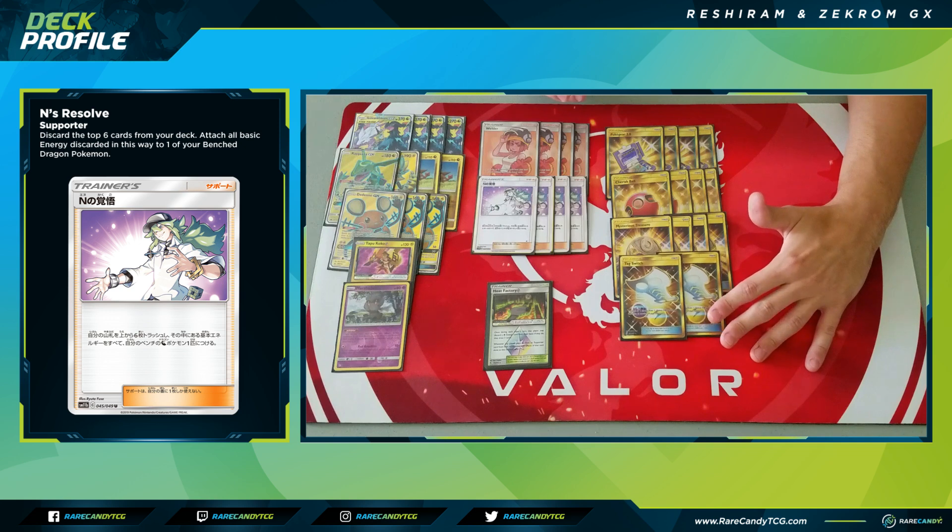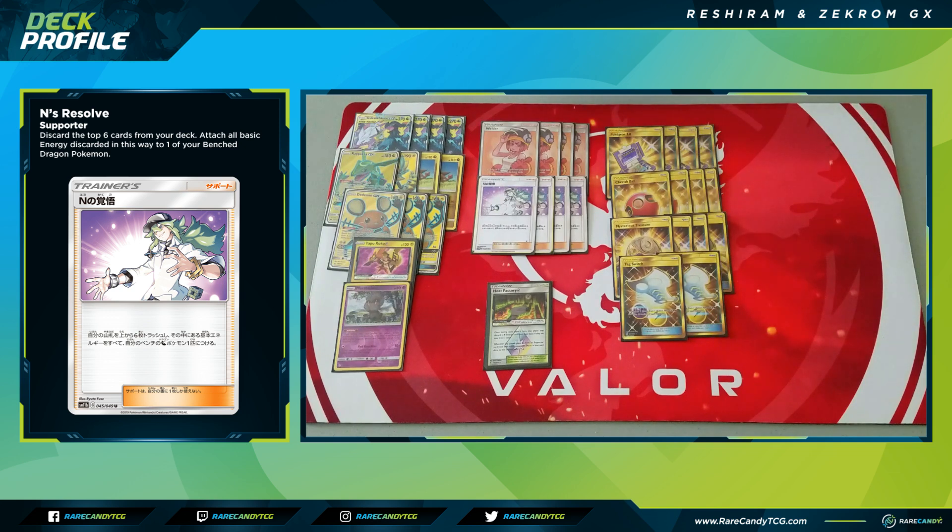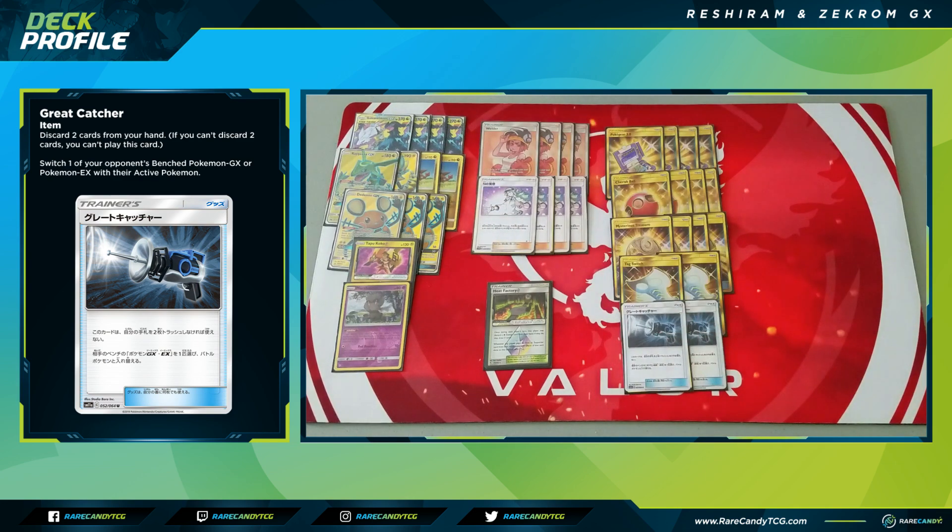We have two copies of Great Catcher, a new card from Cosmic Eclipse. You discard two cards from your hand and switch your opponent's active with one of their benched GX or EX Pokemon. As a super aggressive deck, Great Catcher fits perfectly — and since Fabled Flarebolts is a bad attack against one-prizers, if your opponent is stalling with one-prizers, Great Catcher lets you drag up tag teams and take those big knockouts whenever you want.